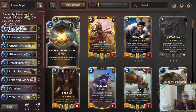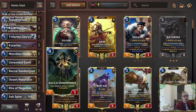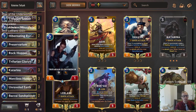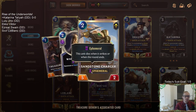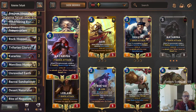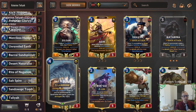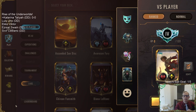Besides that, we got some hourglasses for protection. We have a good amount of vulnerable stuff — Rockhopper, Merciless Hunter, Sandspinner, Unraveled Earth — all sorts of ways to give things vulnerable. Then we also have Treasure Seeker making some more sandstone chargers that are going to be great with the vulnerables. And Katarina, of course, is amazing with vulnerable. Same with Talia. So that's going to be the deck. Let's get to it, let's hopefully get to some late games and give it a try.